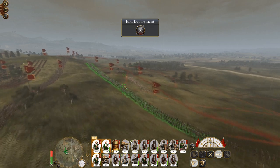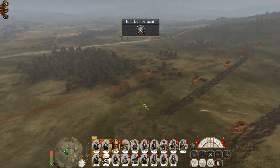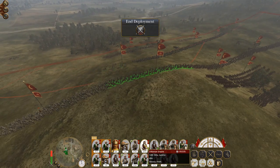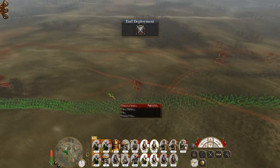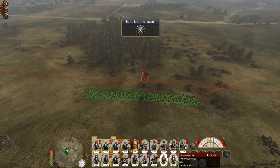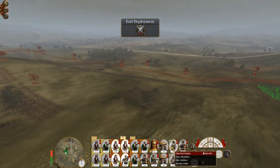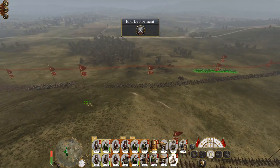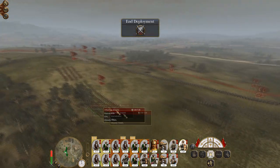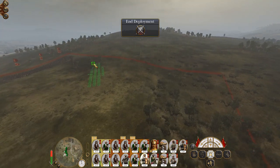Deploy at a slight angle. Let's take these units to be this flank, and these guys to be the right flank. Put our Bashi-Bazooks somewhere behind the line. Let's put the Semines here. Our cavalry needs to do work, which means casualties.